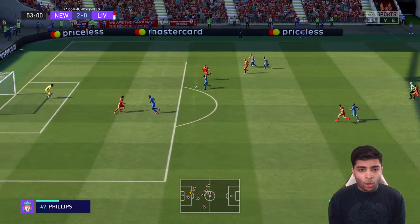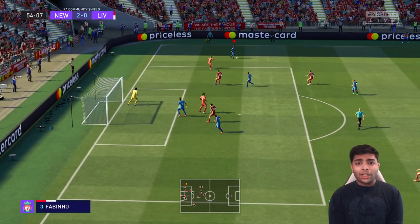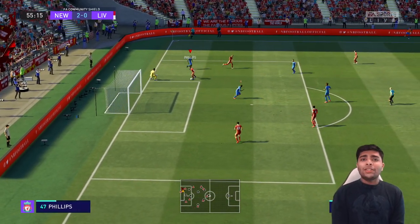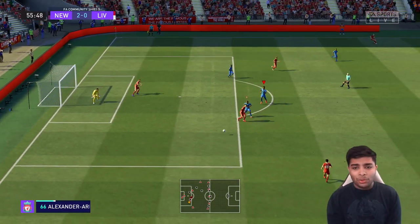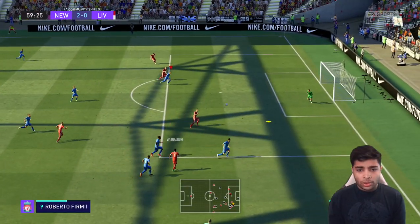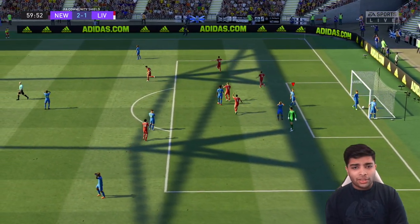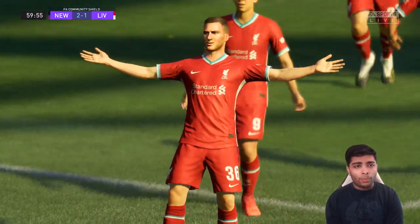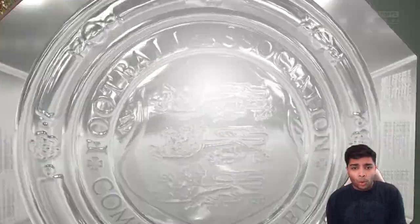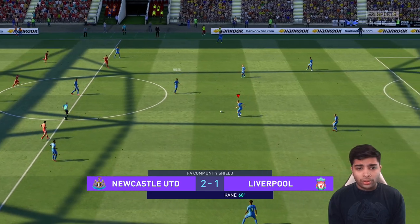Longstaff finds Dylan Miles with space to work with — he goes for goal, off the crossbar and off the ground! How did that not go in? Imagine scoring on your Newcastle debut like that against Liverpool. We've now hit the crossbar twice in this game. Then Wijnaldum finds Firmino and there's a goal back for Liverpool — 2-1. Making all those changes could cost us. Liverpool get a goal back in the 60th minute and there's a lot of time left without many experienced players. Have I made a tactical blunder?